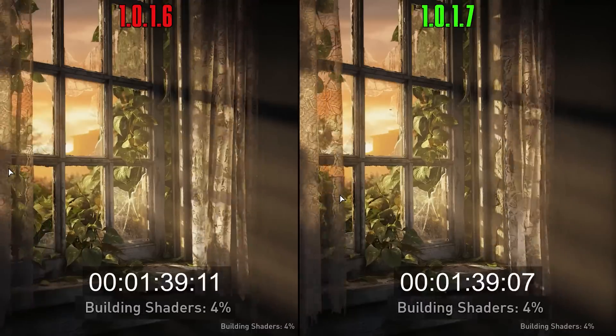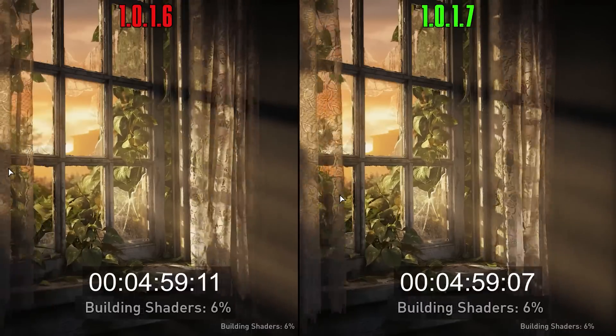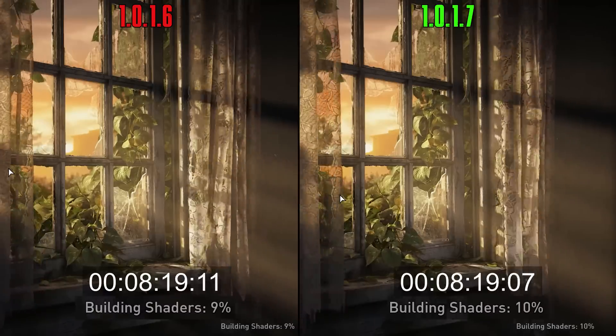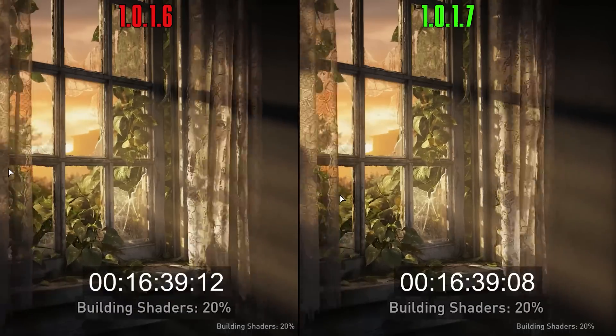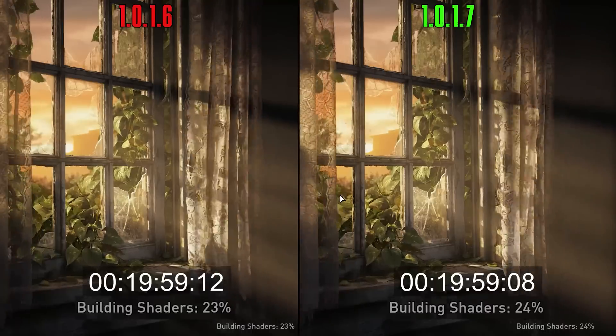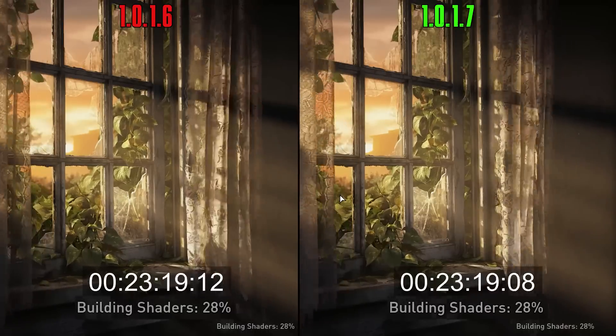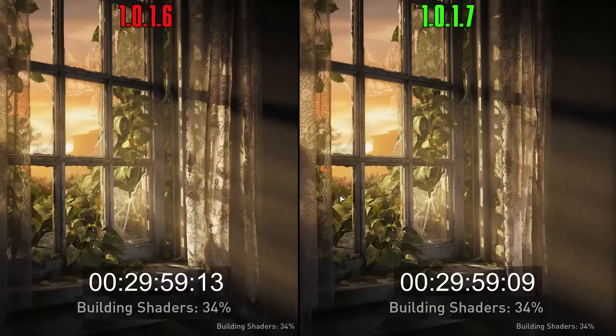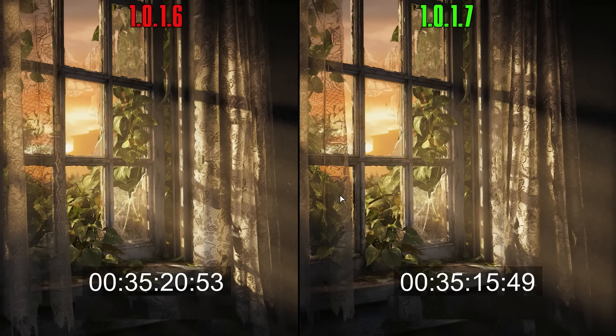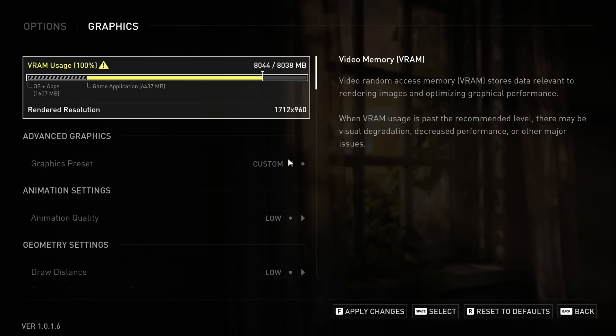Regarding shader pre-compiling, I have not noticed any improvement between 1.0.1.6 and the new 1.0.1.7. Both versions building shaders took almost the same amount of time.